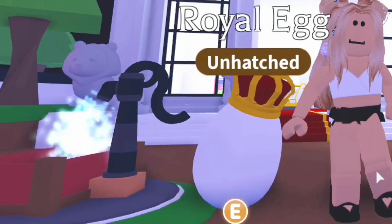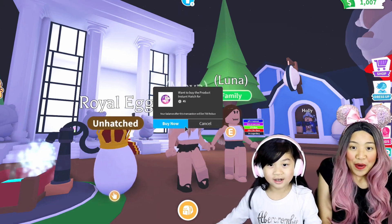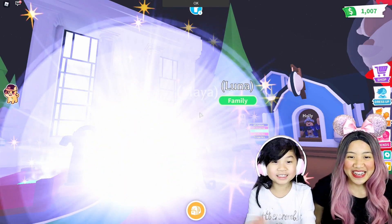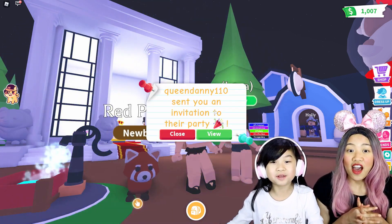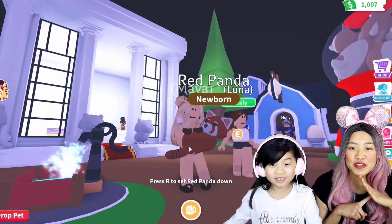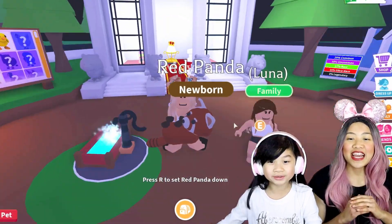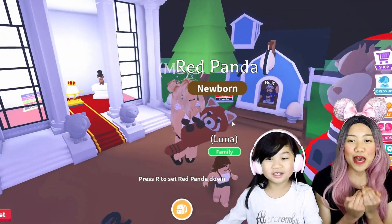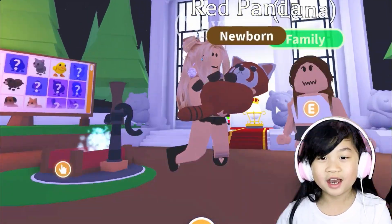So which egg should we crack open first? The royal egg — unhatched. Hatch now! Oh my gosh, look, that's so cute. Oh my gosh, there's a red panda! Maya, the red panda — I don't even know there was a red panda. It's an extra rare, they look so cute. It's extra rare, I've never seen that pet before. That is so cool, I didn't even know. They're like my fifth favorite pet in the game.